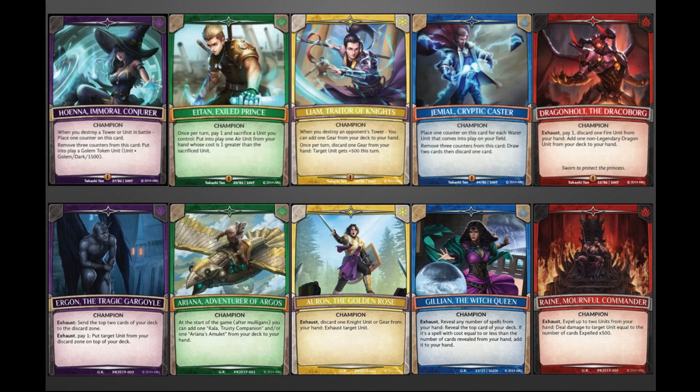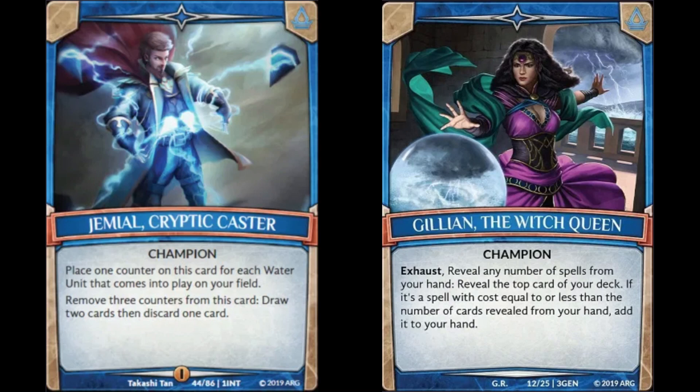Today I want to talk about champions. The champions are pretty much how you build your deck - it depends on your color. I'll go over the champions and what they do, their base strategy, what they excel in, whether it's control, aggro, a build-a-bear, equipment strategy, or ramp. Hopefully after this video you'll be able to decide which deck you want to run in Argent Saga.